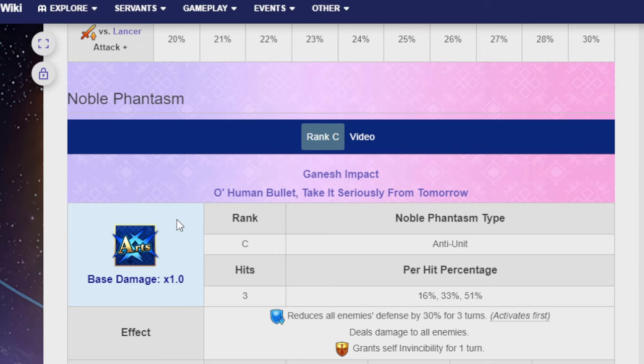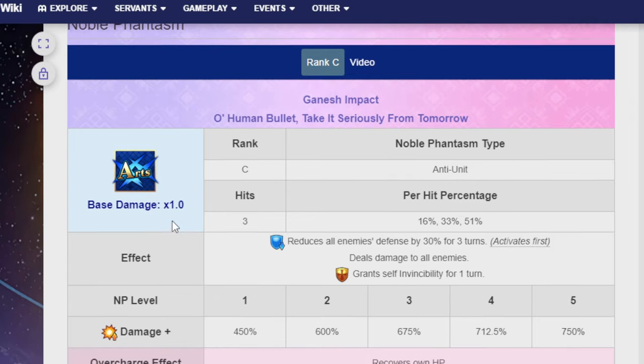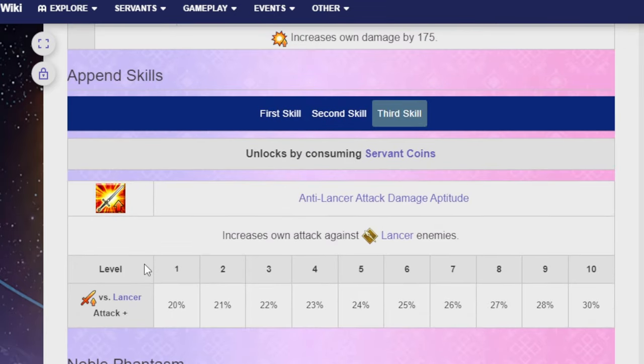Her Noble Phantasm is the Ganesh Impact — also subtitled Human Bullet, Take It Seriously From Tomorrow. It's an Anti-Unit Rank C Noble Phantasm that hits three times. It reduces all enemies' defense by 30% for three turns, deals damage to all enemies, and grants self-invincibility for one turn. Damage is 450% at NP Level 1 and 750% at NP Level 5. It also recovers HP: 2,000 HP healed at Charge Level 1, and 6,000 HP at the final Charge Level. And that's Jinako.